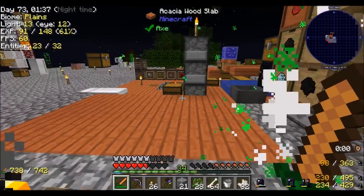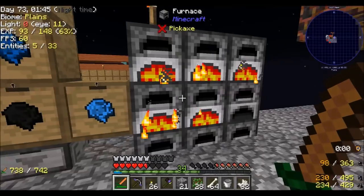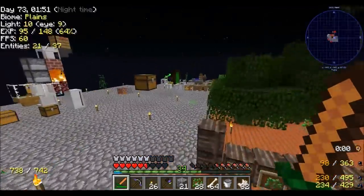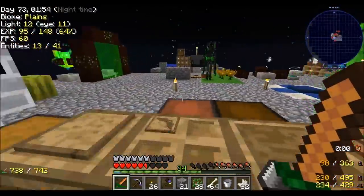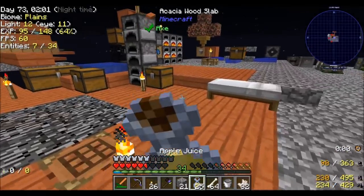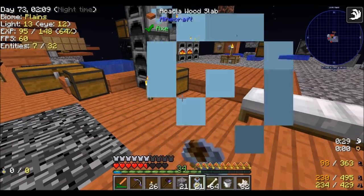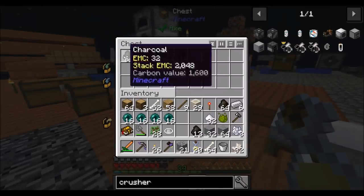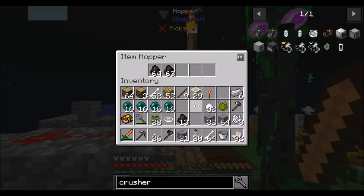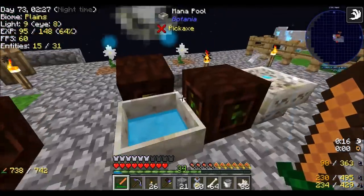I need more enderpearls. Close enough to my count — 32. I don't know if I have quite enough mana for this, but I should be producing mana passively in the background. Also, I real quick made a juicer between episodes — didn't think I mentioned that. Apple juice is better than apples, especially for saturation — not as much for filling your hunger bar, but for saturation, definitely better. So I'm going to grab some coal. I should really start looking at automating as much as I can.